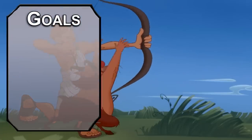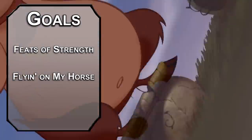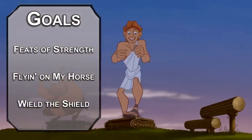Let's start off with our goals for this build. First, we need the strength of a god, or a demigod at least. Next, we'll make sure that we've got a flying horse friend. Finally, we'll get some abilities to defend the innocent.